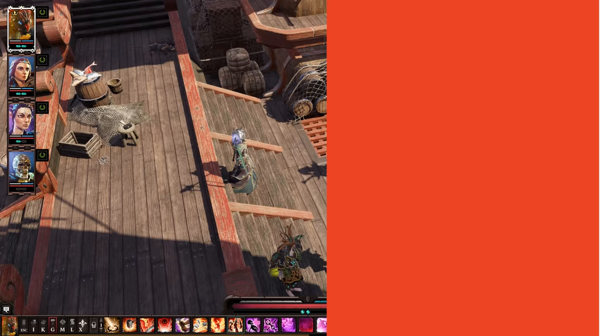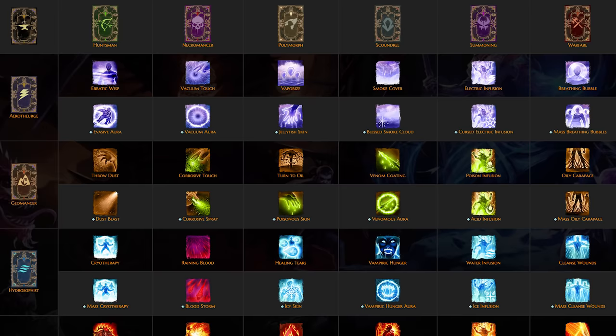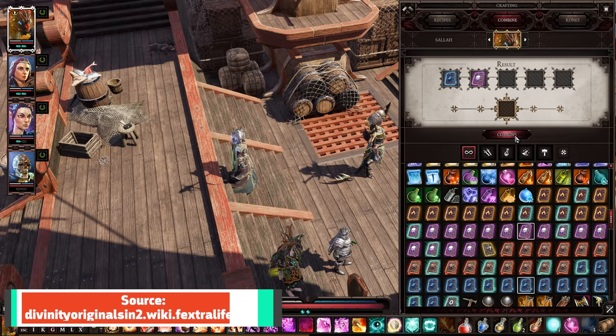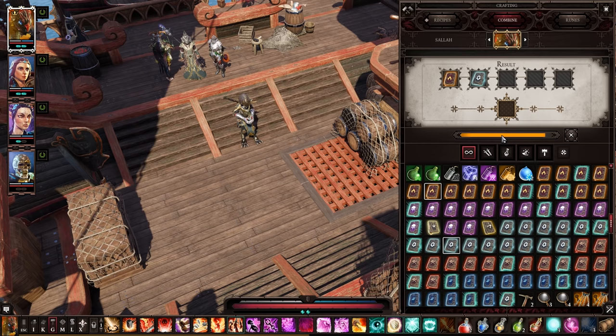You can actually create hybrid spells by combining skill books from different sets. A total of 48 skills can be created by crafting an elemental book with a non-elemental book. Bloodstorm, for example, is made by combining a Necromancer and a Hydrophist book. And Sabotage — an ability that makes enemies' grenades explode in their pockets — is crafted from a Scoundrel and a Pyrokinetic book. Make sure you experiment with your spare tomes for some awesome new abilities.